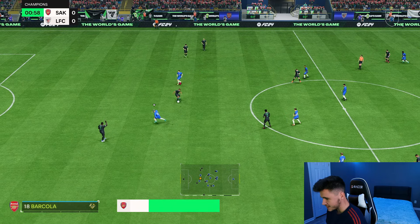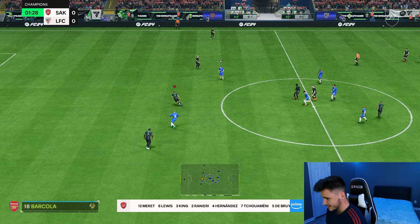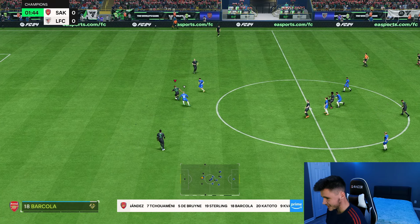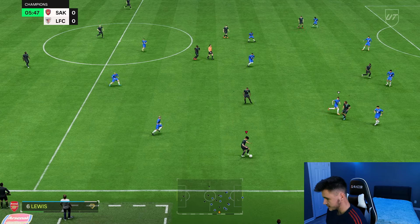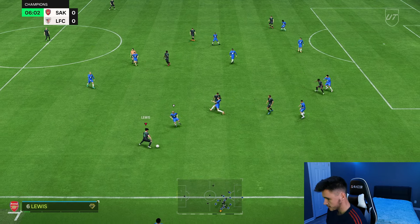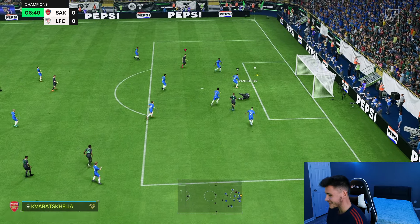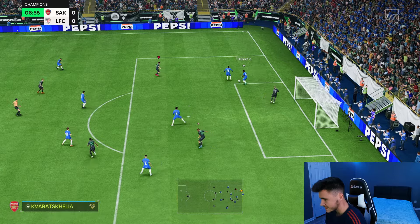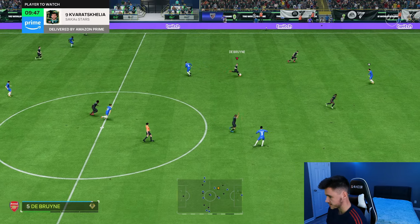We gave him the Engine chem style, so let's go ahead and test out his dribbling. The left stick dribbling feels quite good — he's going to be very quick and swift on the ball. Barcola — the acceleration right there is really nice. I tried to hit a Trivella — that's a skill shot. Good attacking positioning and left stick dribbling.